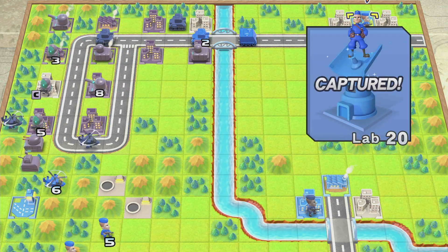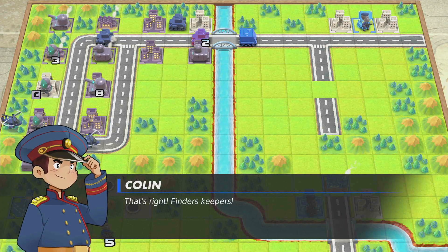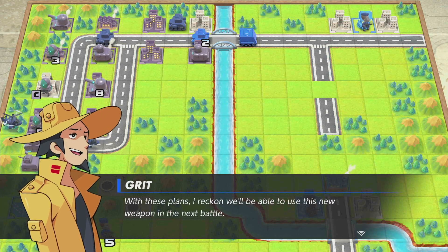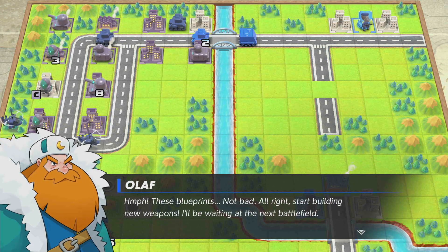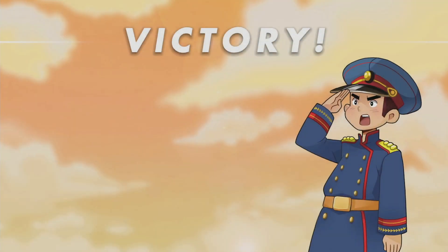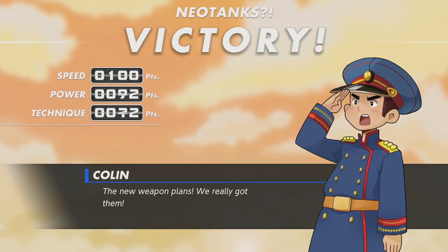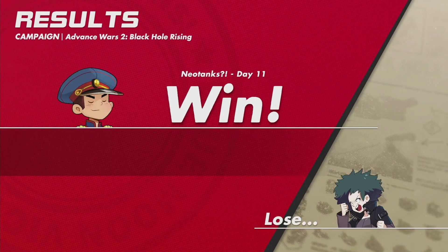I want to attack something — it's only the infantry on the city or recon in the woods. That sounds terrible. It does do decent damage to the infantry surprisingly. I guess I'll do that. Maybe drop down to 4 or something. My 6 HP B-copter can't do it — then there's no point in attacking. I guess I just capture them. Done — 7 days. Definitely could've done it earlier if I had just sacked the left side.